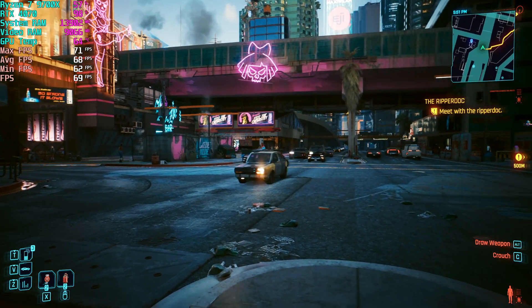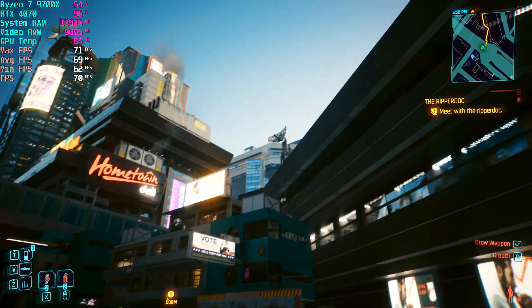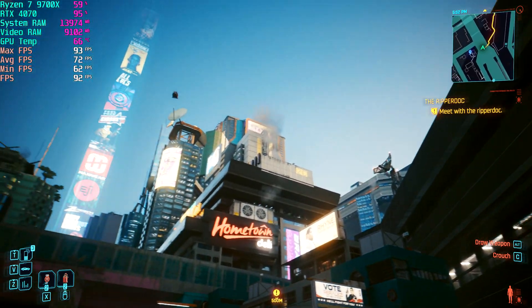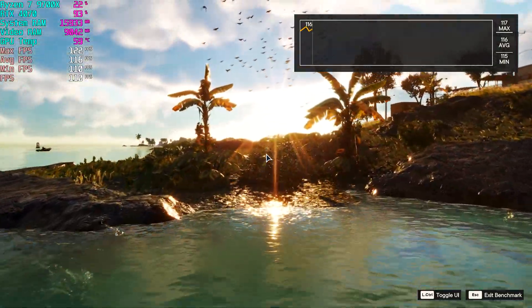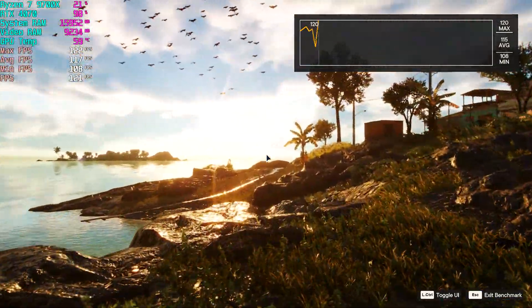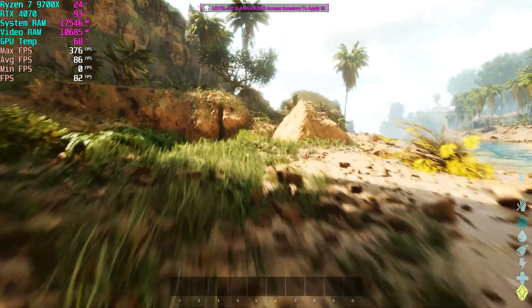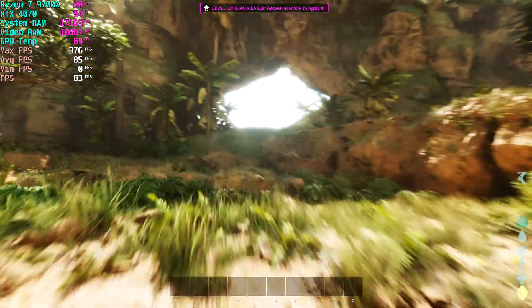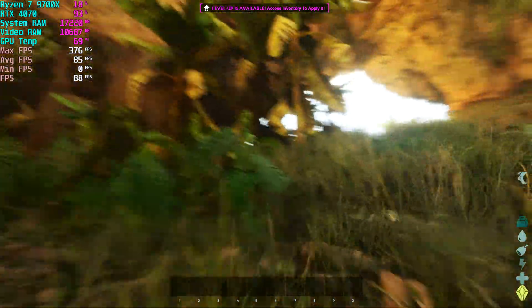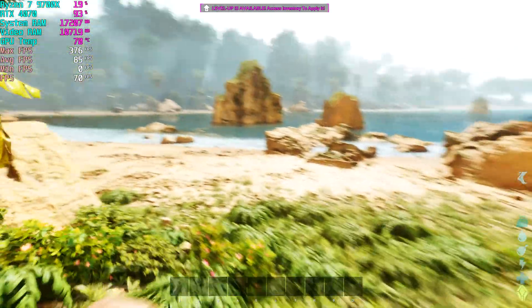For reference, Cyberpunk 2077 easily gets over 60 fps with ultra settings including ultra ray tracing, especially with DLSS on quality settings. Far Cry 6 is able to get close to 100 fps at max settings with ray tracing turned on. ARK: Survival Ascended achieves 70-plus fps with high settings, though the game scales its resolution down by default to boost performance — at native resolution it will chug on most systems.